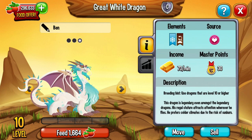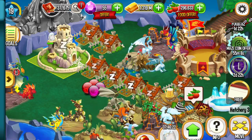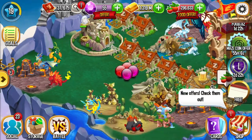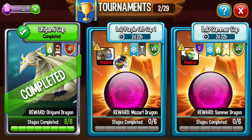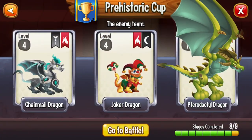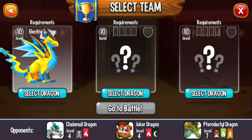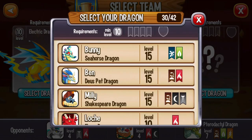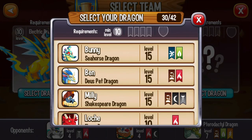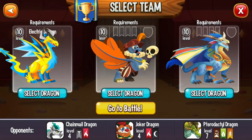He can transform his body into rock. Let us do some combat. Electric Dragon. Emi's Six Spear Dragon. Dust Dragon.